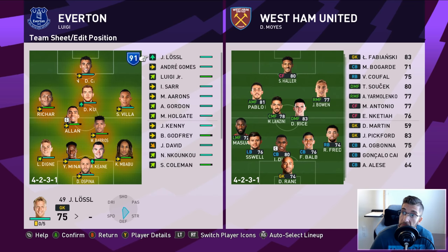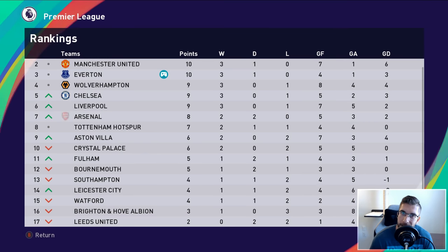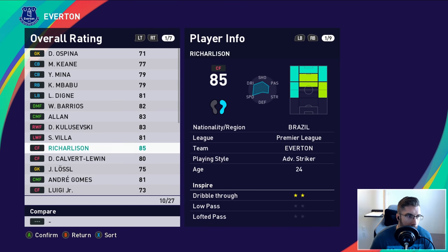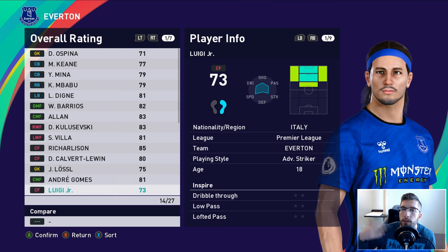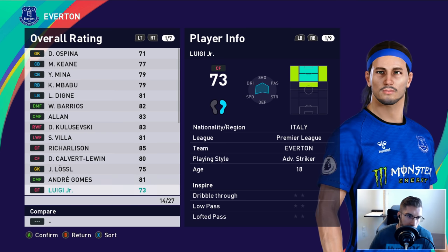Luigi's also had a little bit of a hair change - he's now got a swagalicious new hairband. There's the lineups for you, and there's a look at West Ham who are bottom with no wins, no draws, four defeats. It's almost like Man United today against Sheffield United. As you can see, Luigi Junior - look at him. And there's the kit - I like it. It's subtle. Apparently Monster Energy could be the sponsor at some point at Everton. It's a new season, we've mixed it up. Luigi's got the headband, it's all matching - fantastic.